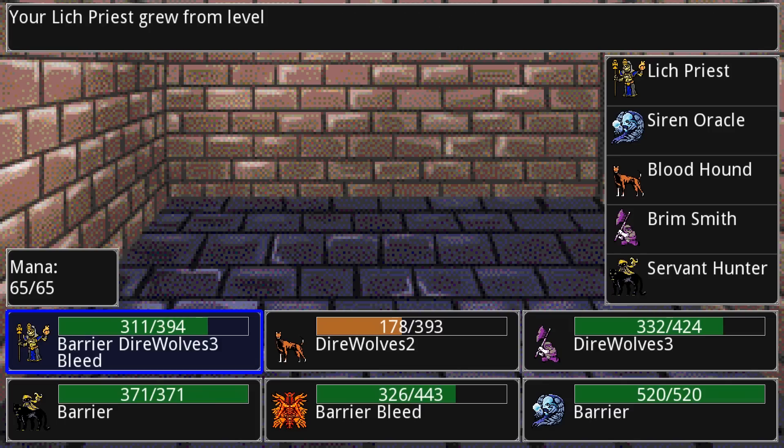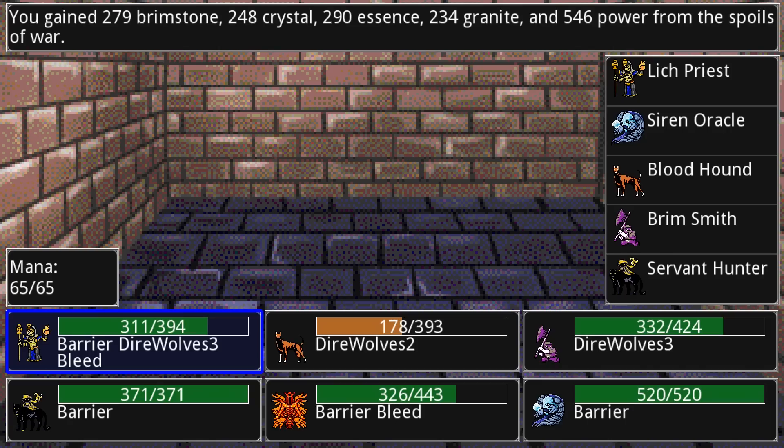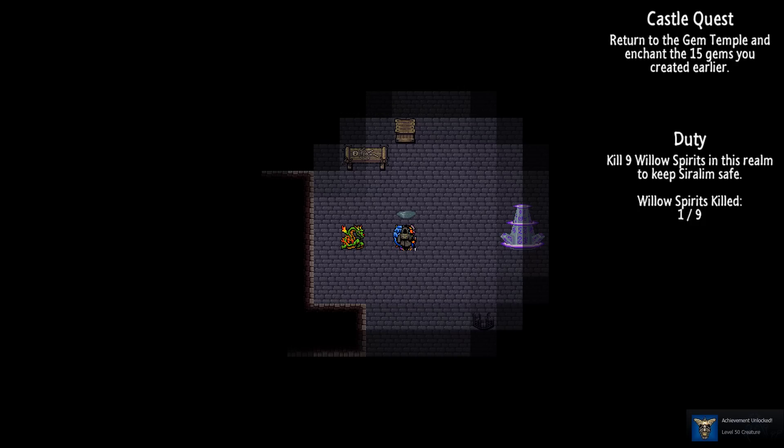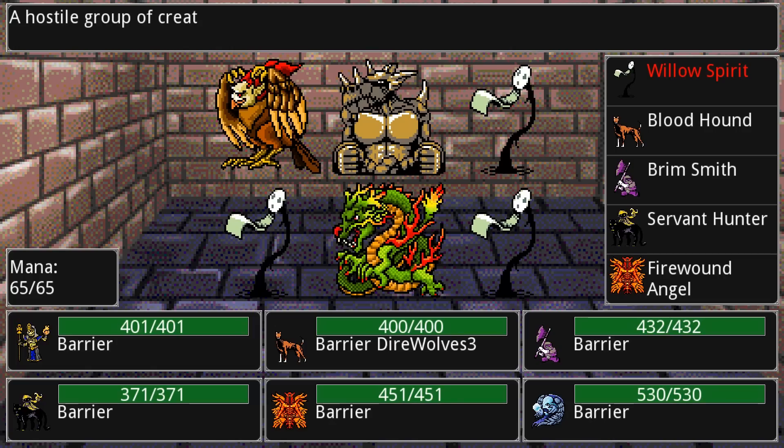We're going to get some levels here — some of my creatures are leveling up. We get some various resources: the resources in the game are brimstone, crystal, essence, granite, and power, and you use those for all sorts of different things. My duty in this realm was actually to kill nine of those willow spirits, so let's go.